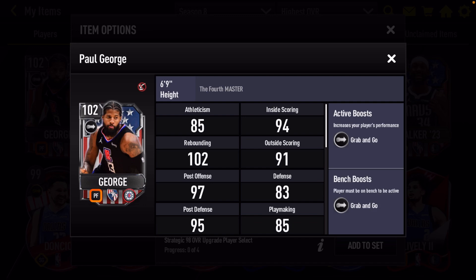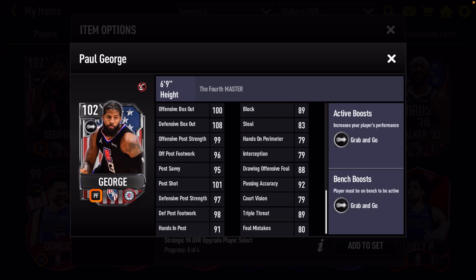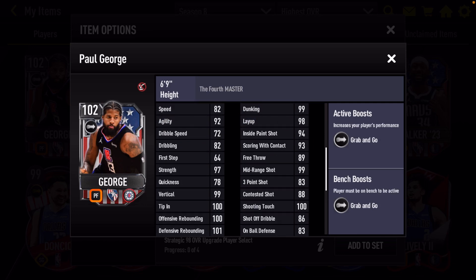First of all, he has the grab-and-go boost. And for this Paul George, they have him at a power forward. Now we're taking a look at PG-13's stats, and they definitely build him like a power forward, which I like. His athleticism stats don't look like much, but that's okay. Inside scoring looks great. He has the rebounding, he has the vertical. The block rating is indeed low, but the box out stats look phenomenal. His other stats are pretty decent. Overall, this Paul George card, they definitely built him like a power forward, and I'm honestly okay with that.